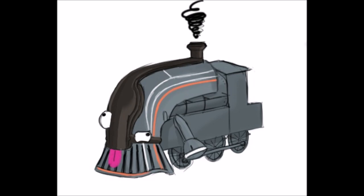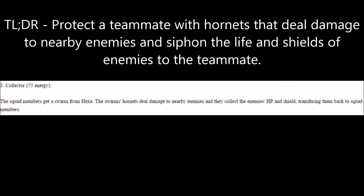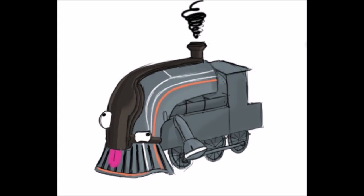Hexa's third Queen ability is Collector. Hexa can target an ally and cover them in a living shield of Hornets. The Hornets will attack any nearby enemy and leech off their health and shields, increasing their ally host's health and shields. Going back to Hexa's Hornet Swarm passive, Collector basically turns any ally into a walking tank, completely immune to elemental procs and capable of damaging anything that gets too close. The Protect and Ally idea is great, but the elemental immunity is a bit too much and should be removed.